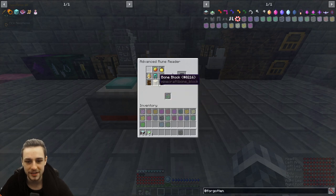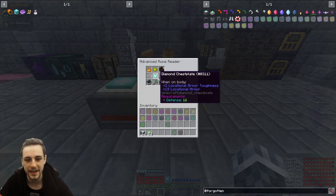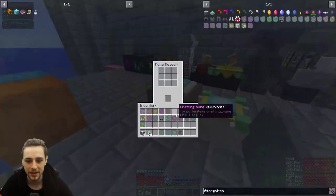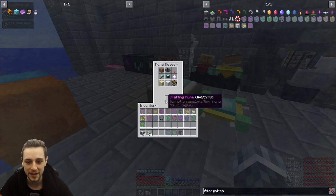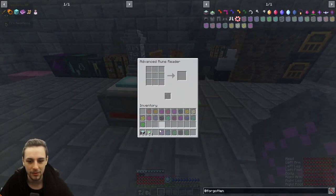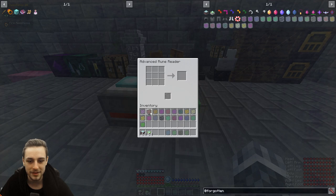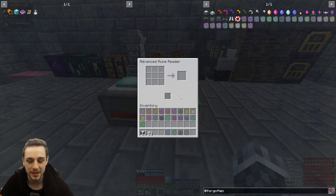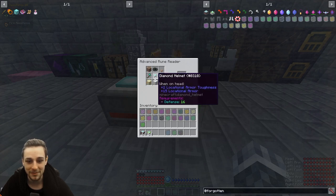The Golem Armor usually contains — and it seems like it always contains — a diamond element in the centerpiece. So even with a basic rune reader you might be able to guess. Here we've got a diamond helmet in the middle, diamond chest in the middle, diamond trousers in the middle, and diamond feet in the middle. We can probably guess that those are all going to be the Golem Armor. However, there is a small possibility you could get other armor in these runes — you know, a golden helmet or iron boots. Having a diamond something in the middle might just be unlucky.